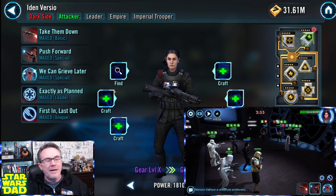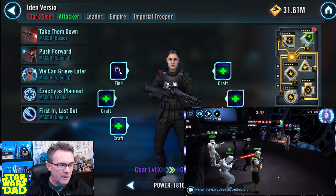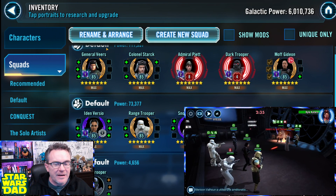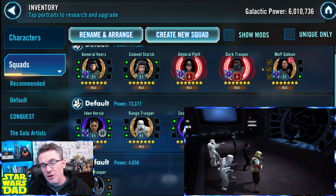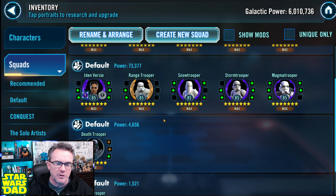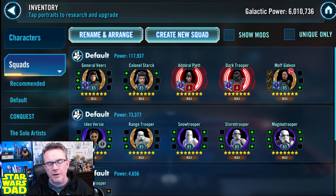Our takeaway is that Iden Versio is pretty awesome. However, you cannot use her with any other Imperial Trooper ally that has a leader tag — that's going to be General Veers, Admiral Piet, and Moff Gideon. You can't really use her as a leader if those characters are present. You can use her, but you're sacrificing pretty much her entire kit. You also can't have a droid Imperial Trooper ally, which leaves her with a limited range of Troopers: Range Trooper, Snow Trooper, Storm Trooper, Magma Trooper, Death Trooper, Shore Trooper, and Colonel Stark can fit in that team as well.